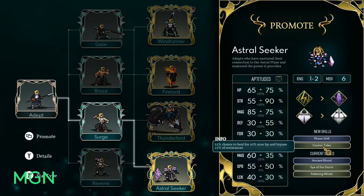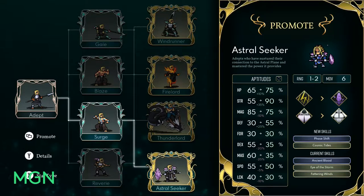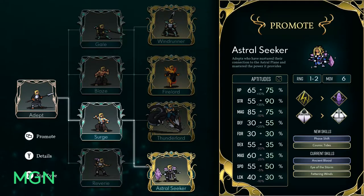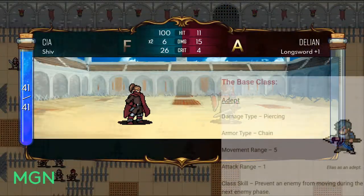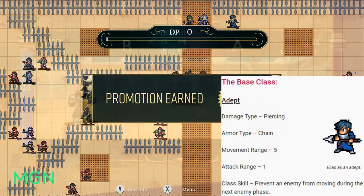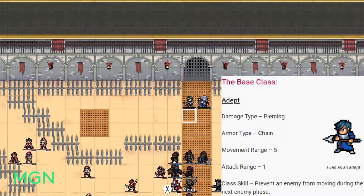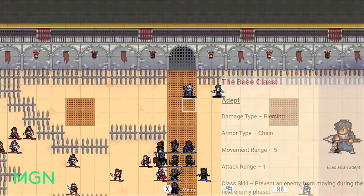As for the overview, we're going to start with the stats and abilities of the base class. The base class is called Adept. Their damage type is piercing, armor type is chain, they have a 5-space movement range, and their attack range is strictly 1. Their class skill, like I mentioned, is Chain — it prevents an enemy from moving during the next enemy phase. They can't move across any tiles.